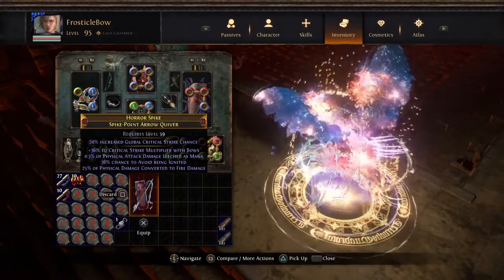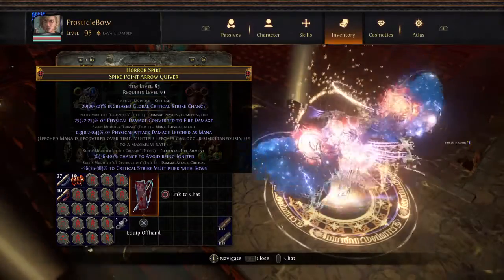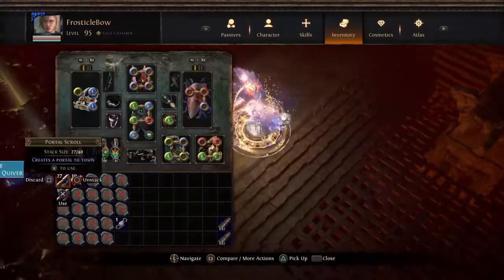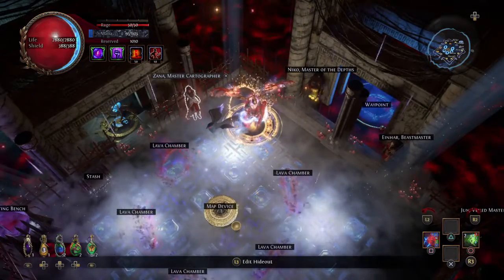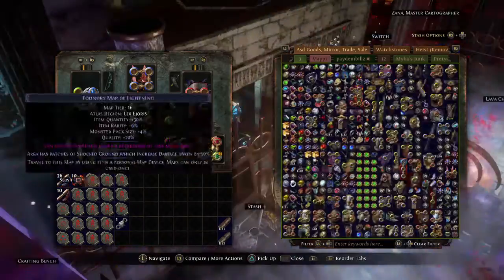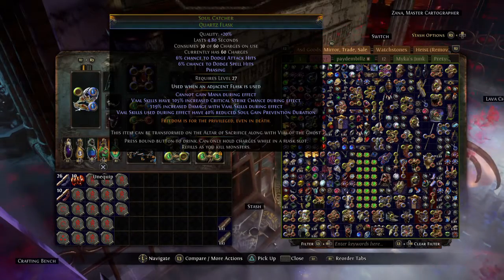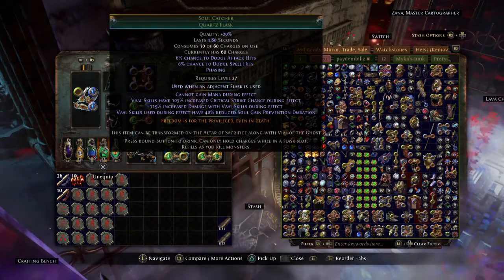Hope you guys like this showcase of the hateforge build. Let's see what we got — T1 multi mana leech, fire, and avoid being ignited. That's awkward. Alright, that was the run. This has been KSRain. I hope you guys enjoyed this hateforge build. I understand it's been done and it's relatively common due to last league, but I just wanted to show you where it's at after the nerfs. I don't have the new nerfed flask yet — I think I can find one and divine it, or just not divine mine since I think they're all high roll.